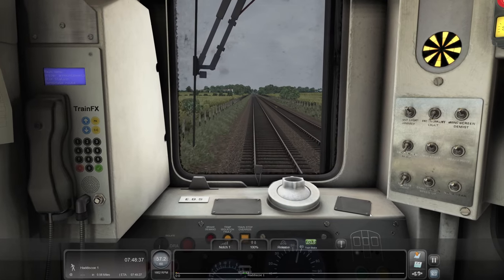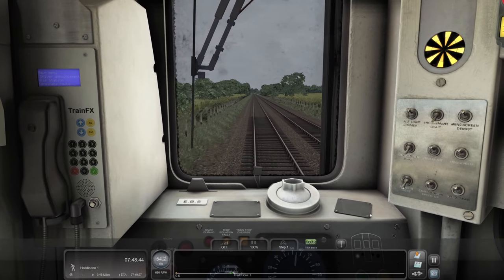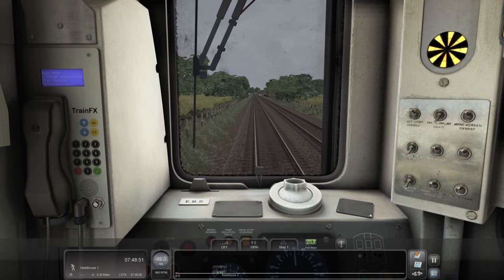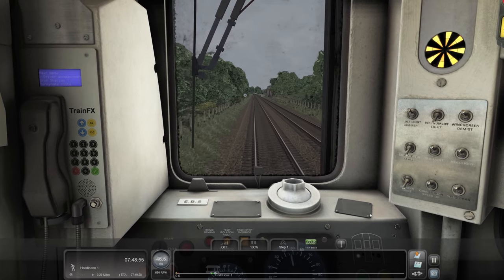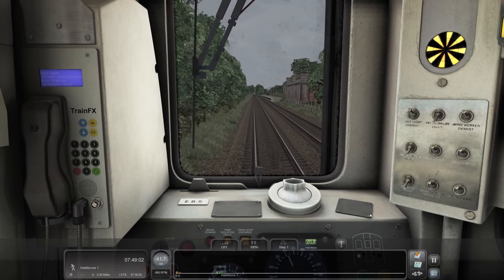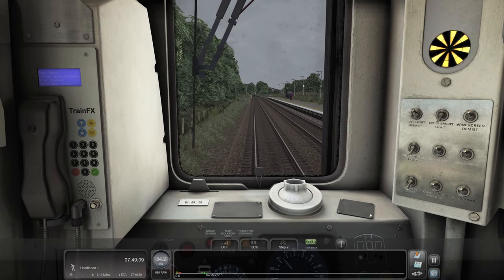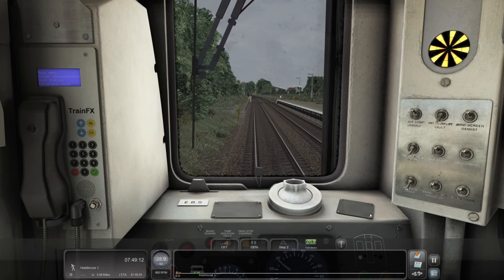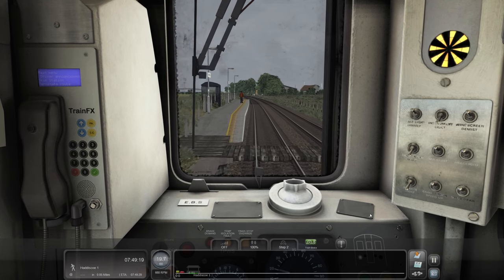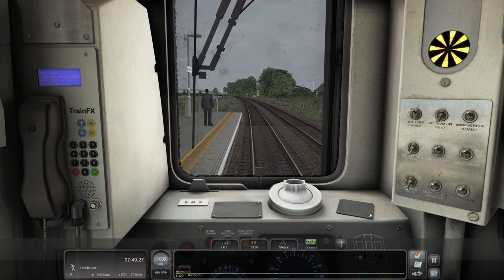I do like with Train Sim World 2 how you can drive a train from A to B, then flick your taillights on, take your driver's key out, go down to the other end and drive it back again, up and down until your heart's content. And then that train might actually come off that service and go do something else. It's a bit like Omsi - you can drive a bus route and then drive it again on the same bus. If there was one thing I wished this game had from Train Sim World 2, that would be it. Armstrong Powerhouse have kind of done that - this is a scenario you can buy from Powerhouse, it's 99 pence.